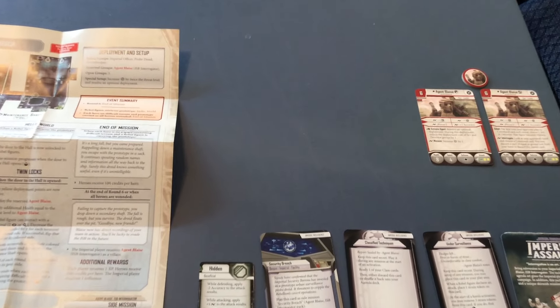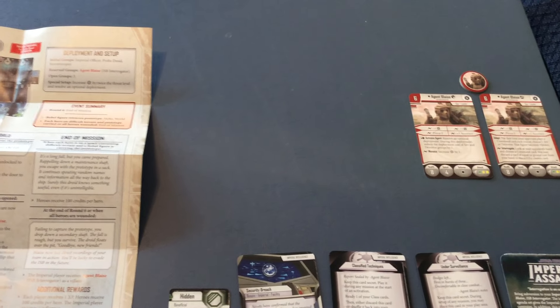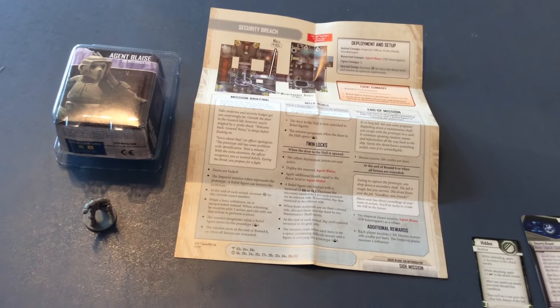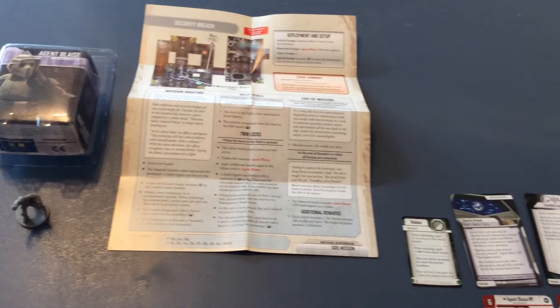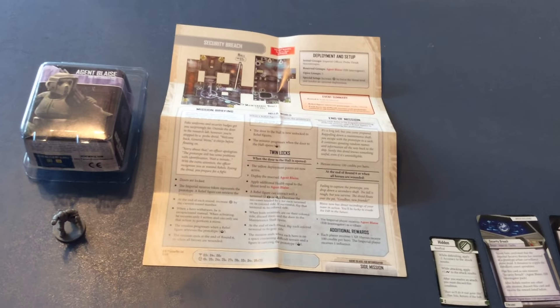Interestingly, this is the last of the three from Bespin Gambit that had cards and a token — Lando, Bossk, and Blaze — which raises the question: what's the fourth expansion, the fourth villain or ally pack in this wave, if it's not one of these from Bespin Gambit? We'll see you in the next video.